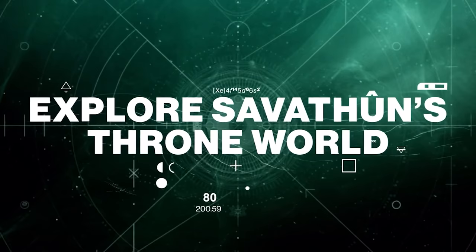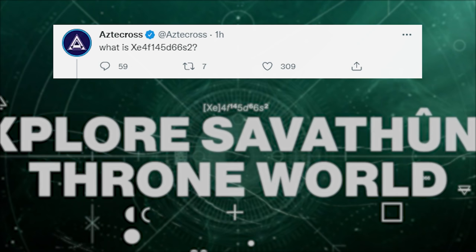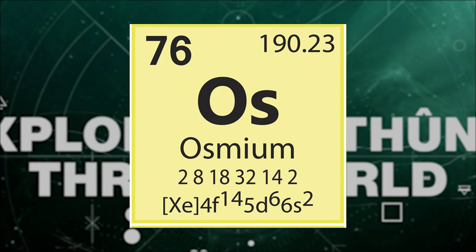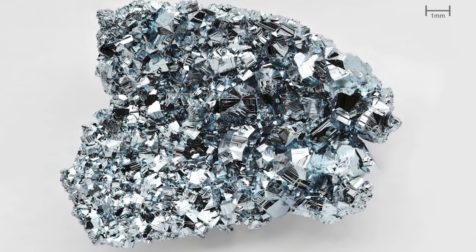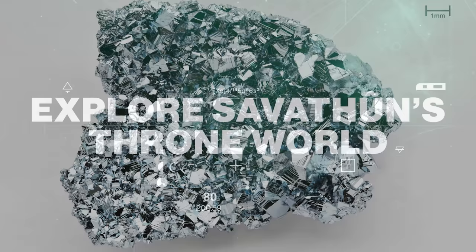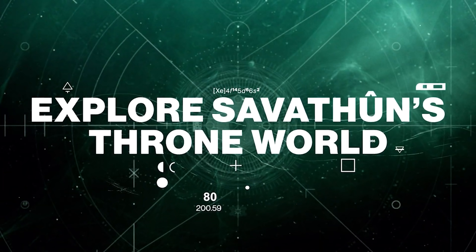Now, at 26 seconds, we see a couple things — some numbers here. It says 'Explore Savathun's Throne World.' You also see 'OS' and some other stuff. Been a long time since chemistry, fellas. But I went on Twitter and asked what the hell this is, and everyone is saying it's the element osmium, which is a chemical element with the symbol OS and atomic number 76. It is a hard, brittle, bluish-white transition metal in the platinum group, found as a trace element in alloys, mostly in platinum ores. I don't know why this is being shown to us here. Big shout out to Squatty and others on Twitter, stating that it is used in the chemical industry as a catalyst, and then suggesting that maybe this is something mixed with stolen light to create the first Dark Ghost. Honestly, that's a better guess than what I got — let me know in the comments below why the hell this is even being shown.